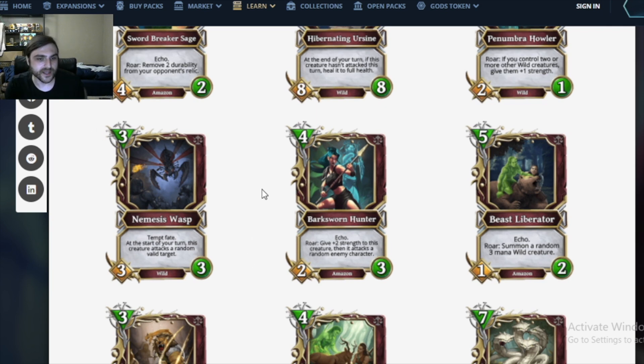Nemesis Wasp: a 3 mana 3/3 wild creature. There are a lot of 3 mana 3/3s seeing play right now, so this is a good sign. It's got Tempt Fate, and at the start of your turn, this creature attacks a random valid target. It doesn't say extra attack — that war card we looked at earlier said extra attack — so I assume the random attack at the beginning of your turn is its only attack. Which makes me not excited about this card at all.